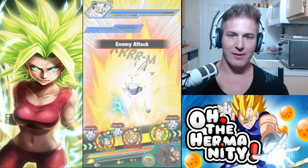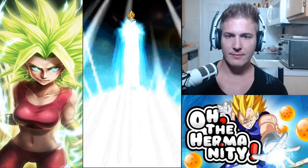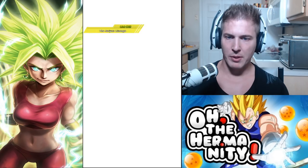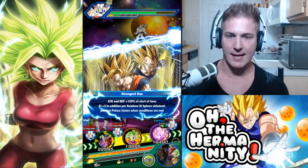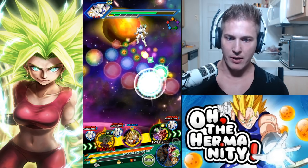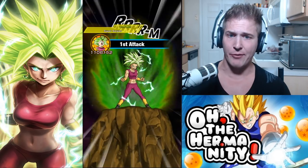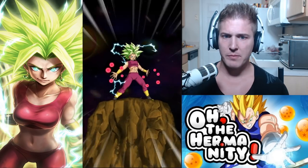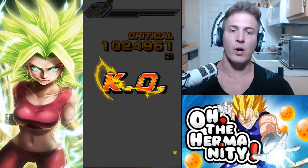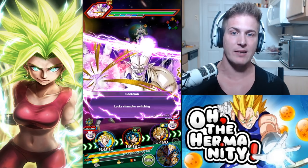Good blocking — and we got Kefla out again. Looks like we got two attacks in the beginning we can take advantage of. Let's get those orbs. I want to see a dodge, I want to see a crit — 83 damage, not too bad. Finally got a crit out of Kefla — 1 million damage! And that was her first attack, so she additionally could have dealt over 2 million damage with her next two attacks if they were super attacks.